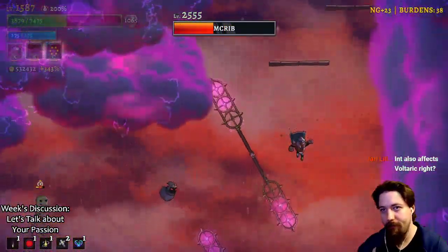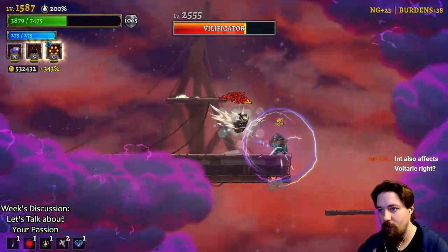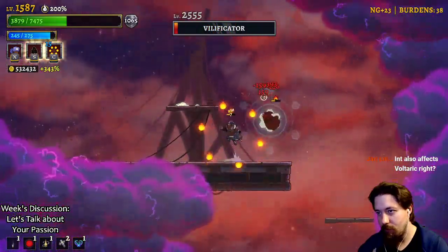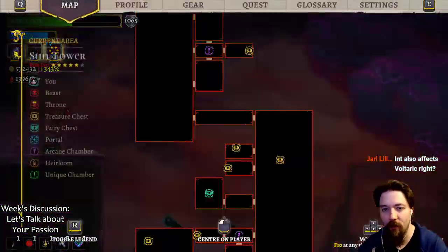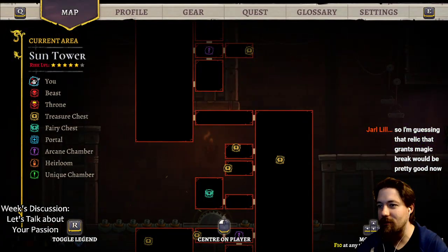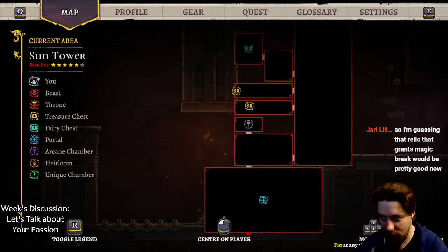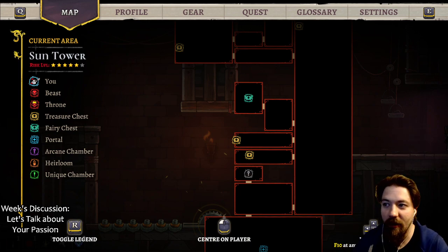We're just going to climb the tower, forget all this other stuff. It also vexes voltaic, I believe - anything that's not directly declared to use strength uses magic. That relic that grants magic break would be pretty good right now - that is a good one.